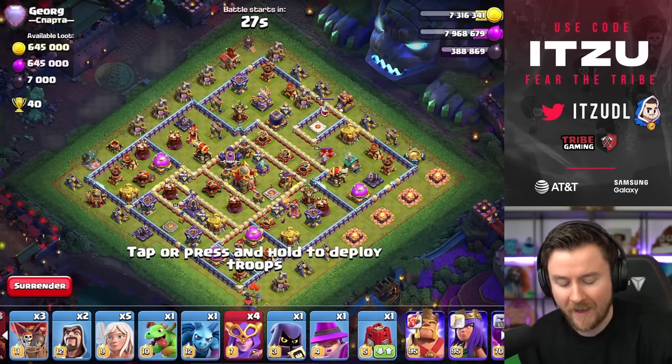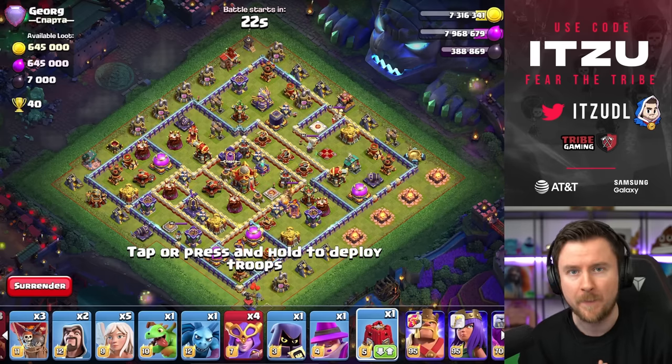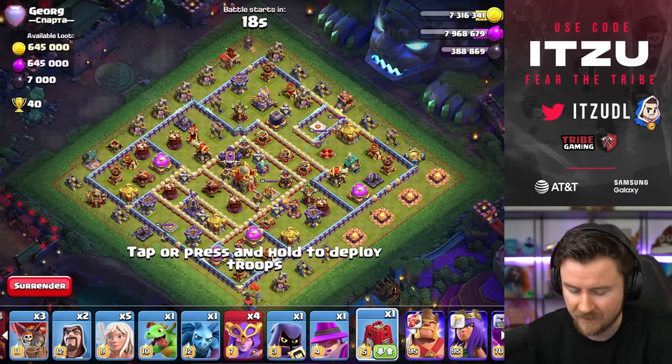If you're wondering why I have a Super Dragon inside the Clan Castle - the reason is just the event right now. If the event were not happening, you can just use like two Yetis, a Valkyrie, a Loon, and a Barbarian. But let's take a look at this.